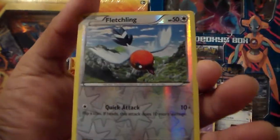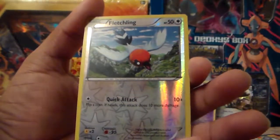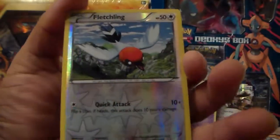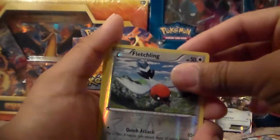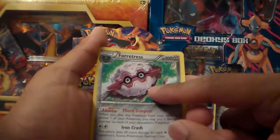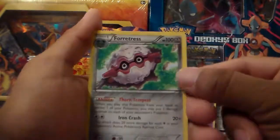A Fletchling Reverse Holographic — common, just a common card, but it is a really cool common card. Reverse Holographic. Tiny Robin Pokemon, that's what it says on there. It's a beautiful card. And the rare is a Fortress, non-holo. So you got the non-holo, reverse holo, and the holographic. Good job on this pull — really sweet.